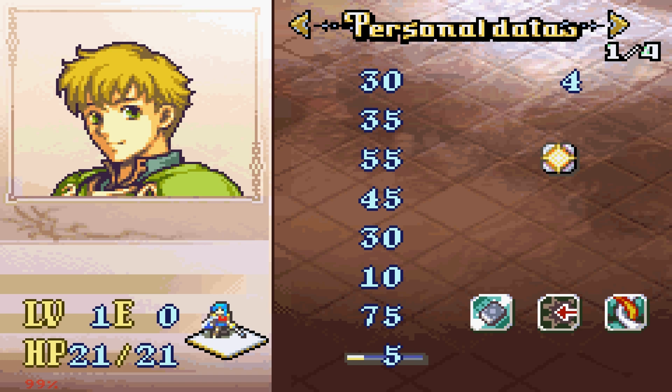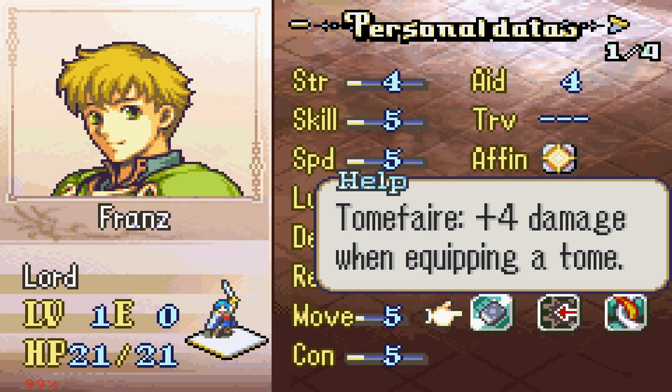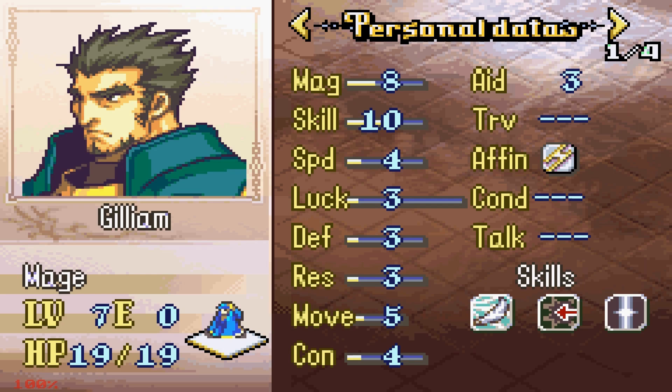It's not a Tome Fair personal skill — that's what happens when you give everyone a personal skill, you can just get something plain and unusable like Tome Fair. He does have Bond though, which is a nice skill. Franz is pretty bad, I don't see any use for him whatsoever.